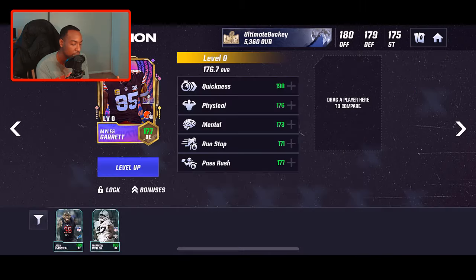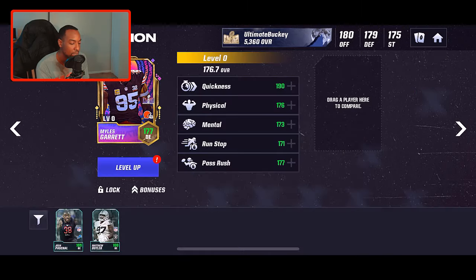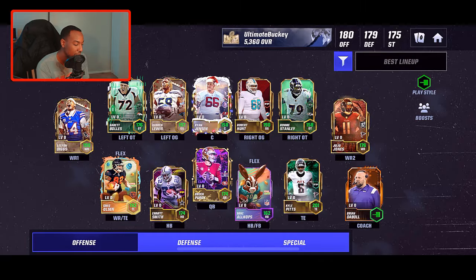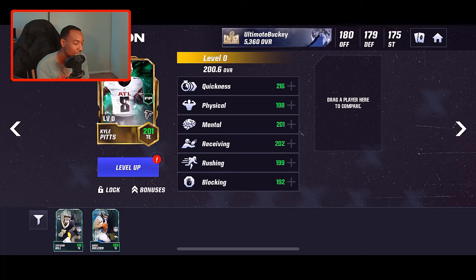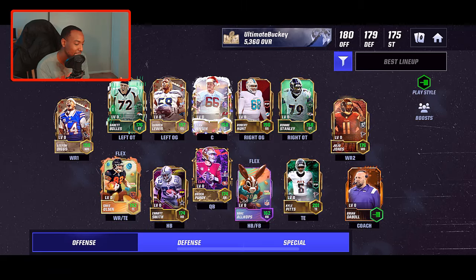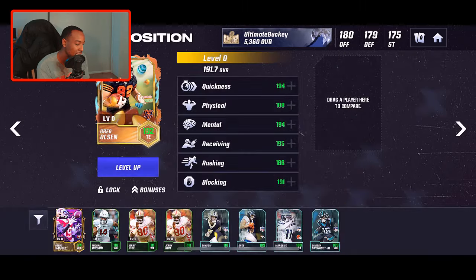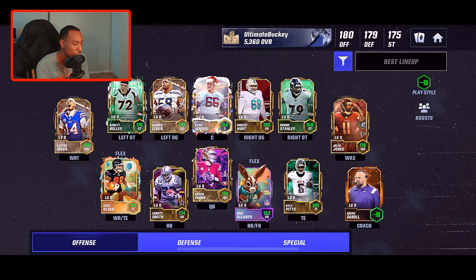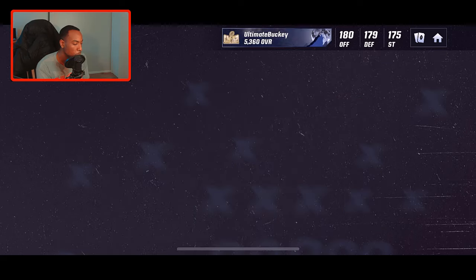The only player we really need to upgrade is Miles Garrett — I'm going to save that spot for Aiden Hutchinson. When it comes to the offense, Kyle Pitts is our starting tight end. I can't wait to do gameplay with him — he's an absolute dog. Our flex is currently Greg Olsen, who we got from the Sugar Rush promo.